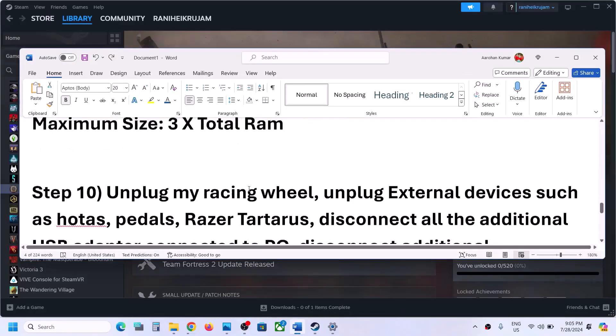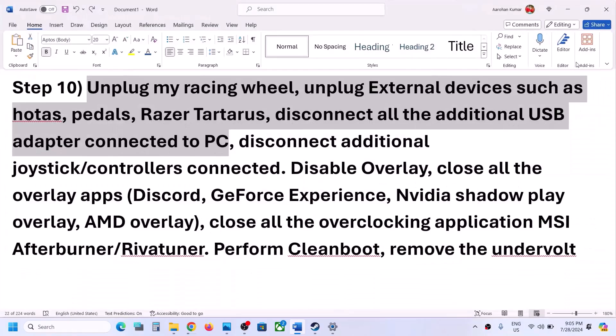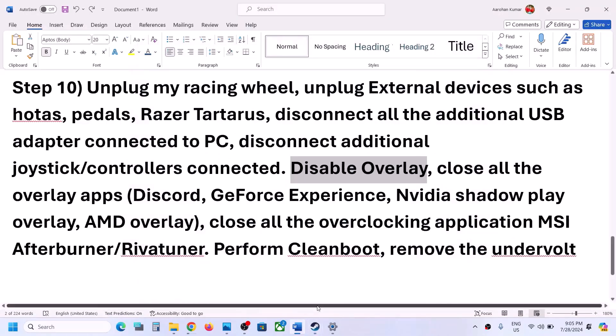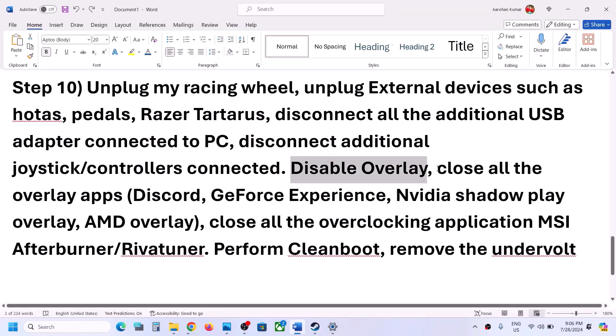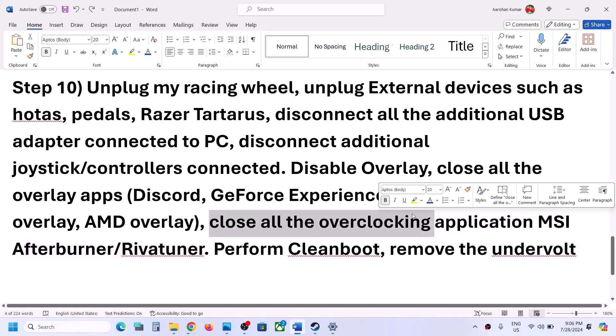The next step: if you have any third-party devices connected to the computer, disconnect them. If you have an extra controller connected, disconnect it. Also, disable Steam overlay — right-click on the game, select Properties, go to the General tab, and uncheck the box which says 'Enable the Steam Overlay while in-game'. Also close all overlay applications such as Discord overlay and GeForce Experience overlay, and close any overclocking applications like MSI Afterburner or EVGA Precision Tuner.